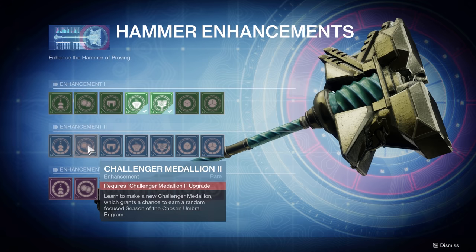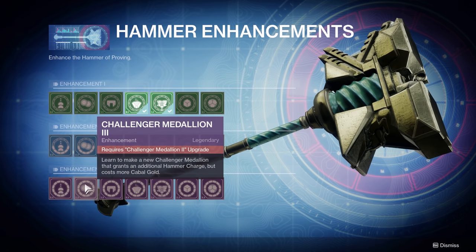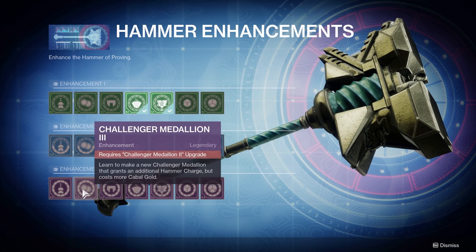The bottom tier challenger medallion learns to make a new medallion that grants an additional hammer charge but costs more Cabal Gold. Normally each medallion costs 14 gold for one charge. With this upgrade, it might cost 28 gold but gives two charges, meaning each battleground tribute chest smash gives two charges. It costs a bit more but you spend less time running battlegrounds for the same result. That makes it very efficient in the long run.